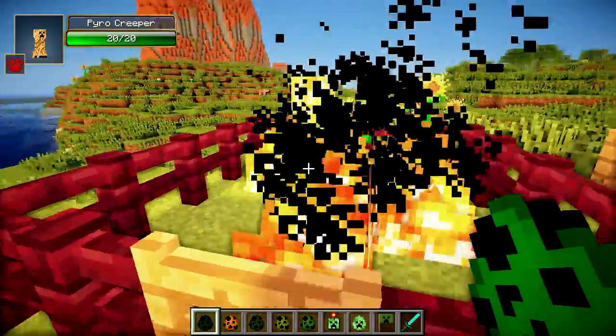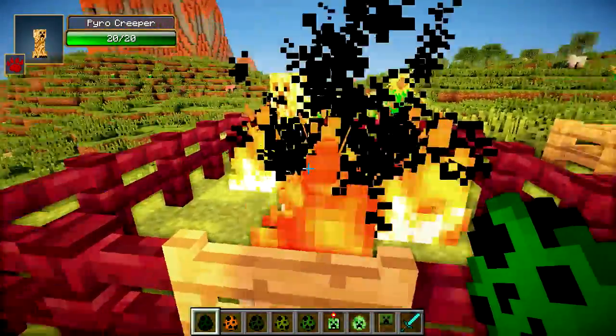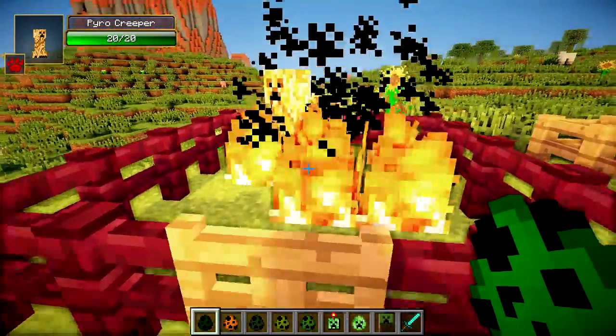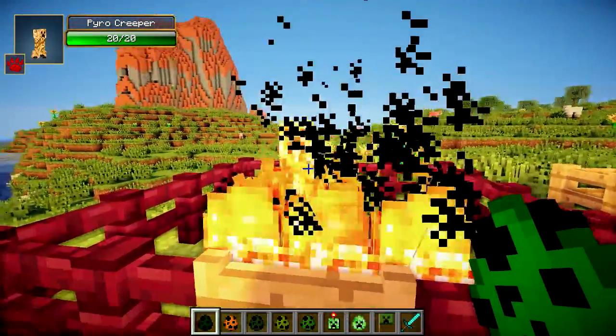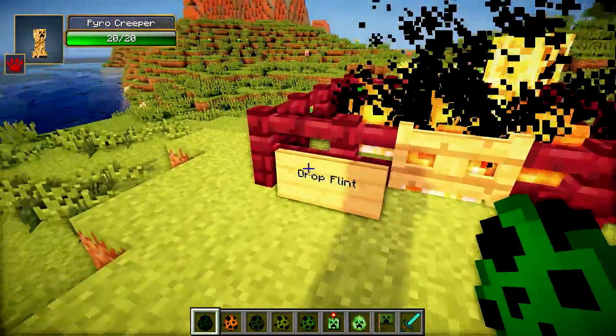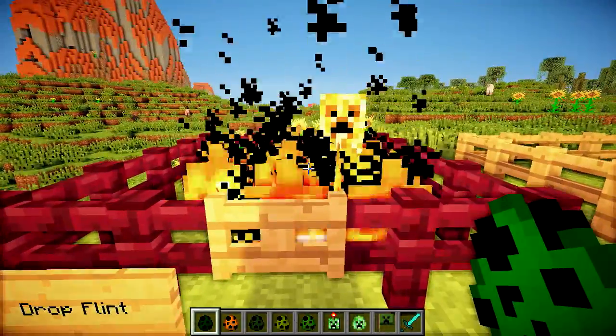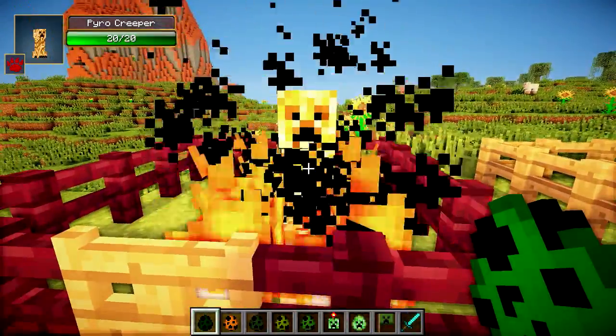So say you're fighting the Creeper Queen and one of these guys spawns as a minion — you're going to be in trouble because you have to retreat and wait until the fire goes out so you can re-engage your attack on the Creeper Queen. Really horrible guys these, but they don't explode which is a plus. When you kill them they drop flint — between 1 and 2 — so quite useful if you really want to make some arrows.